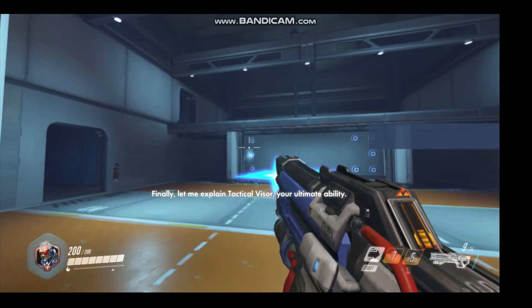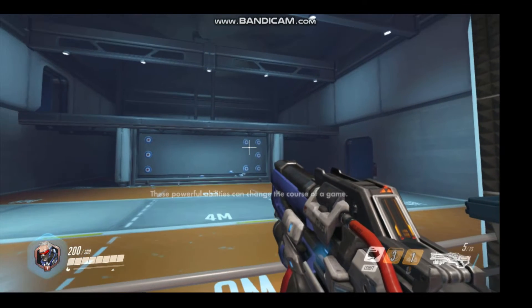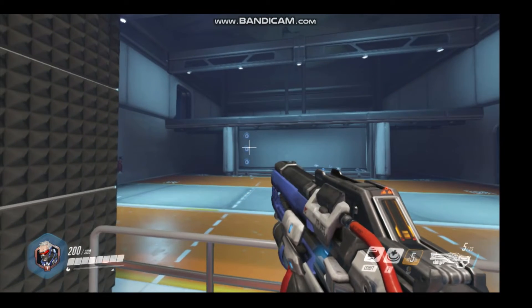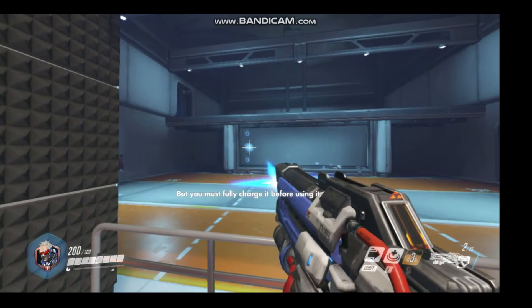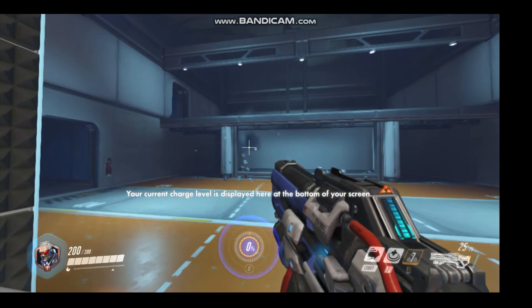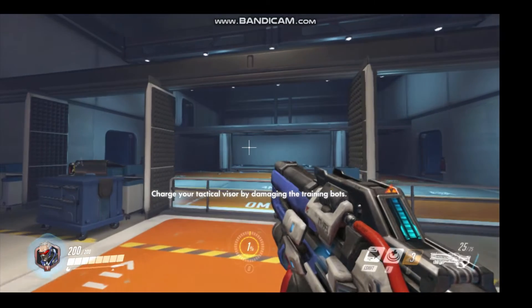Finally, let me explain tactical visor — your ultimate ability. These powerful abilities can change the course of the game. You need to be fully charged before using it. Your charge level is displayed at the bottom of your screen. Charge your tactical visor by damaging the training targets.